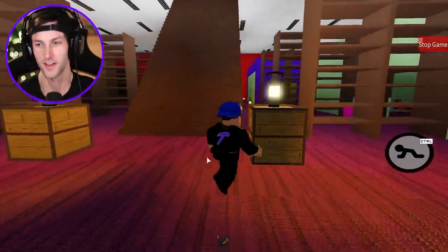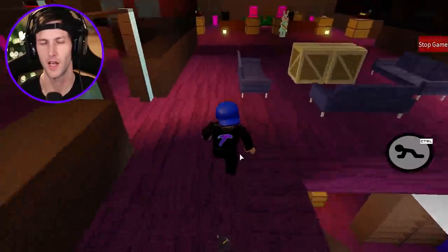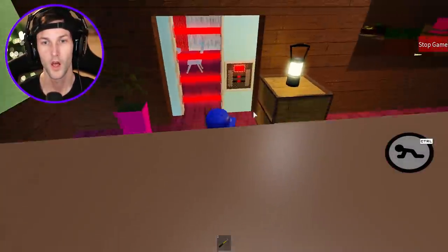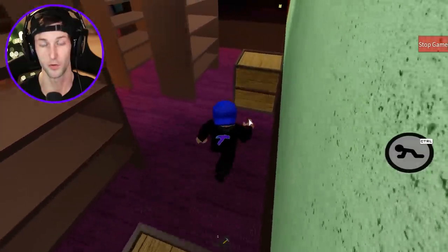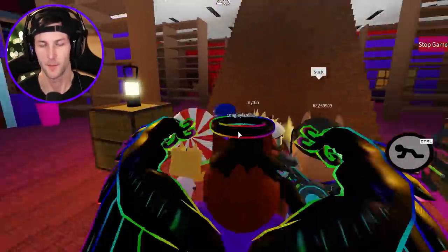What have we done so far? We still gotta get the plank. Where is the plank? I think it's downstairs. We gotta get that blue key. This is the blue room! My man juked me with a black hole trap. Second attempt - we must escape. We have to escape right now, you guys.